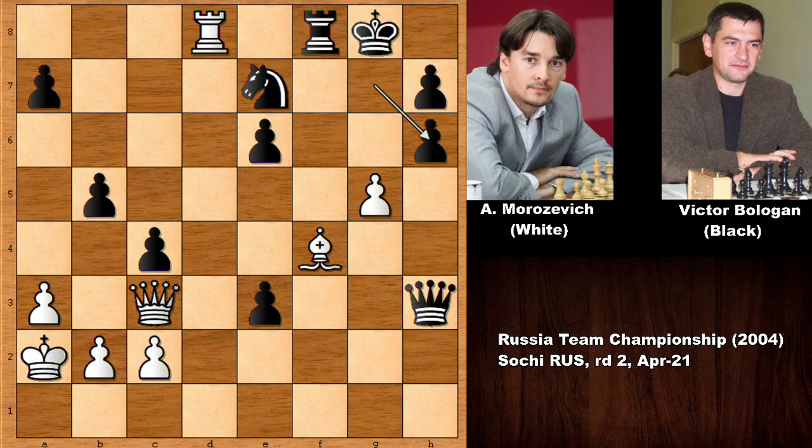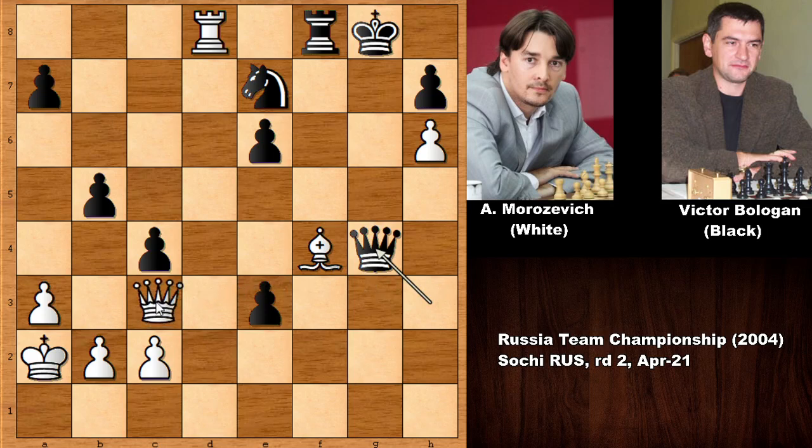Can you guess the next move of Aleksandr Morozovich? He played a crushing move and after that move, black resigned. You can pause the video and try to guess. Morozovich placed his queen on h8 — what a move! Black resigned after this knockout punch.